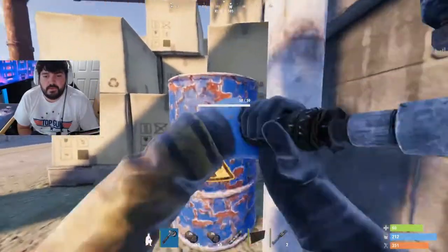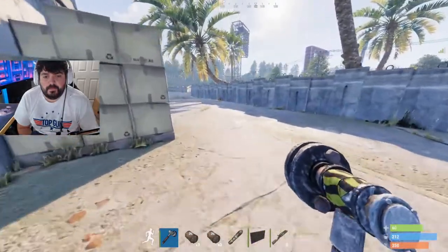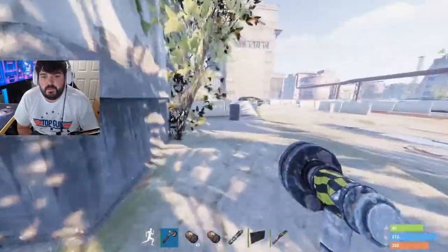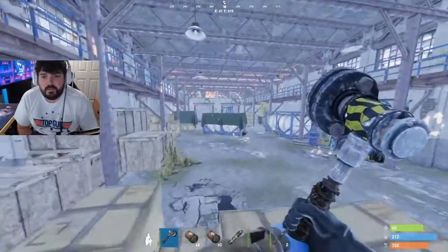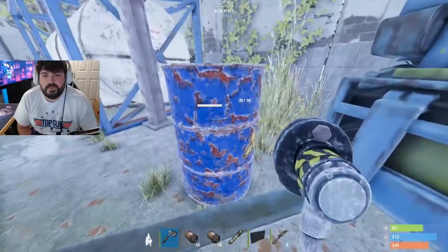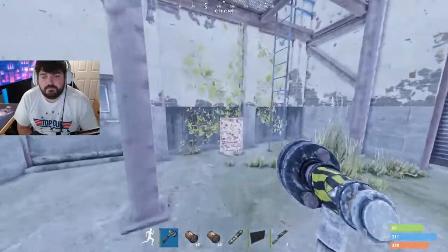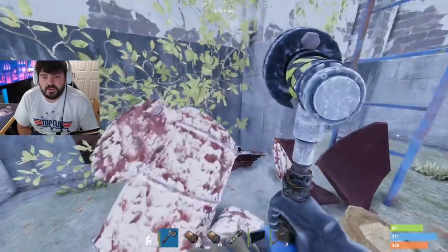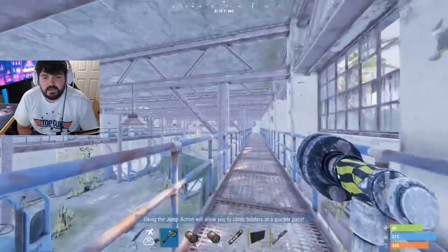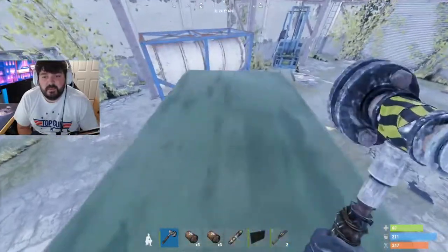Alright, first building. You're going to come up on the right and there's going to be a crate, then you're going to want to go inside. There's usually a military crate that spawns up here on top of this green thing, but I don't see it — which makes me feel like somebody has went ahead of us and snagged some of these.